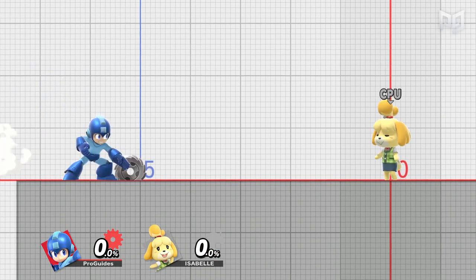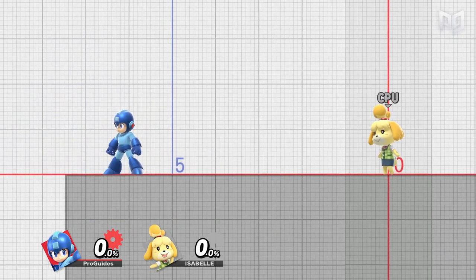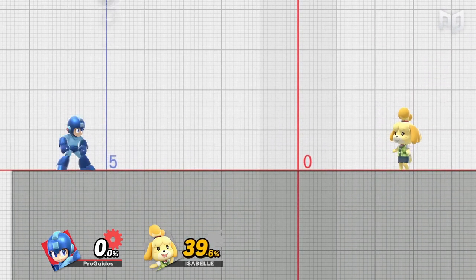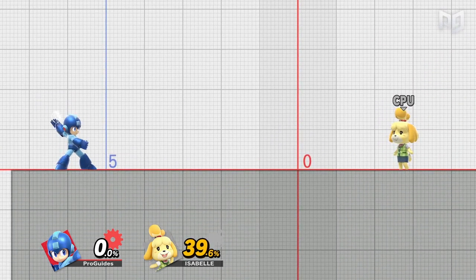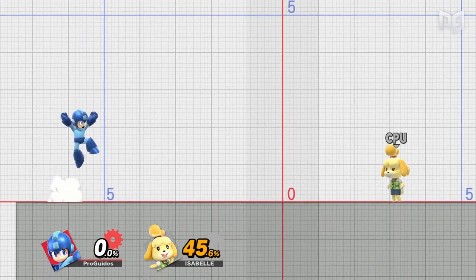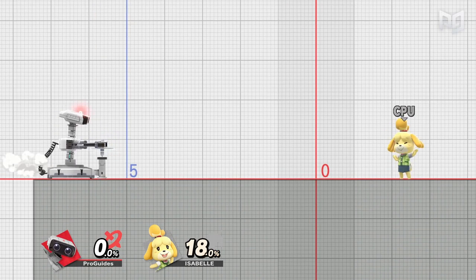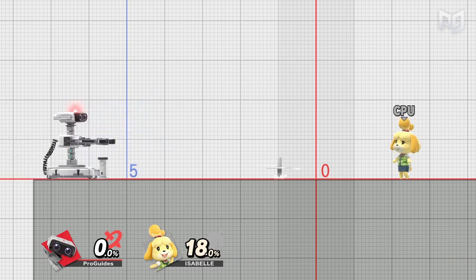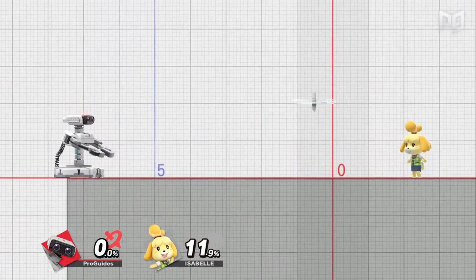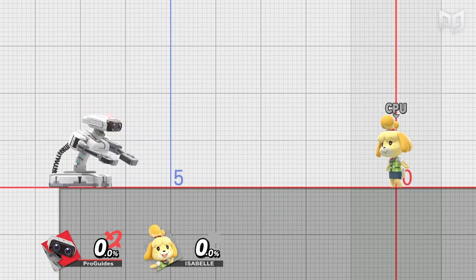Speaking of Mega Man, some characters have unique item throws with their own projectiles. Four big examples are Mega Man, Rob, Banjo, and Snake. When Mega Man summons his sawblades, he can send it in unique diagonal angles in addition to up, left, or right. Throwing it down will make Mega Man drop the sawblade, letting the player pick it up and use it like a normal item. Rob can charge his projectile and gets different distances, speeds, and damage depending on the charge. It also goes a little farther and has a different arc in the air than on the ground, and at full charge it's one of the fastest item throws in the game at just three frames.